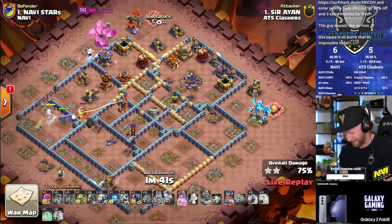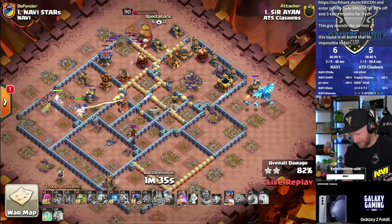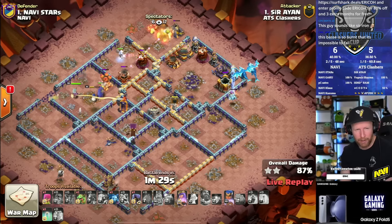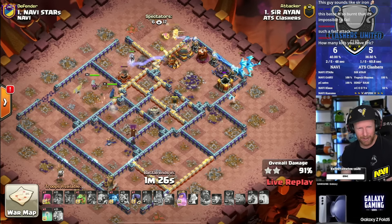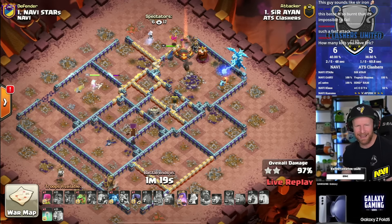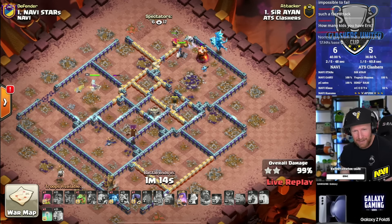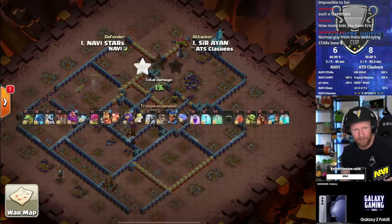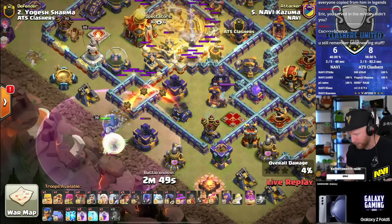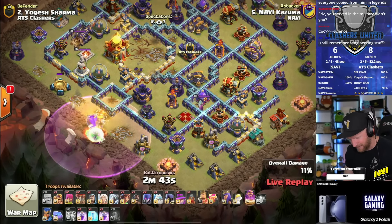If you're going to do dragons, you've got to pair them with lightning to clear a big chunk of the base, or go with super minion, super archer, or super wizard bomb - choose your poison. Easy pickup, plenty of swag. Passing back to Navi. ATS Clashers still need to find a defense - they need one below 93 stars to swing this war. It's a warden walk into zap and root riders, using lightning to take out the monolith behind the town hall, setting up the flamethrower to secure the town hall takedown.